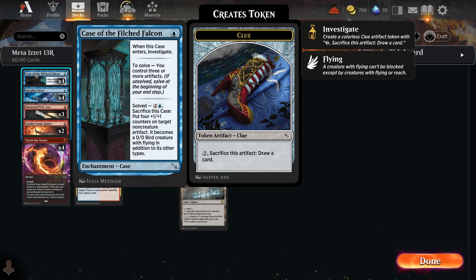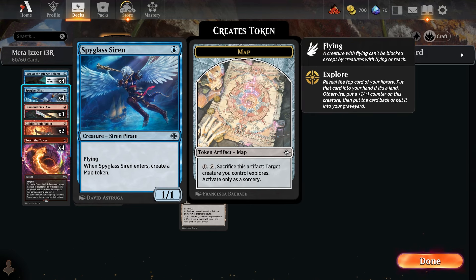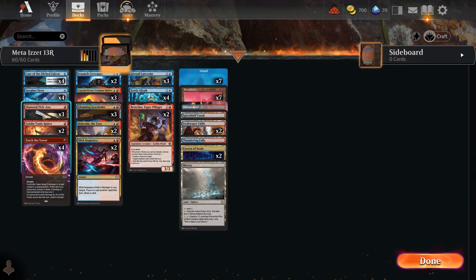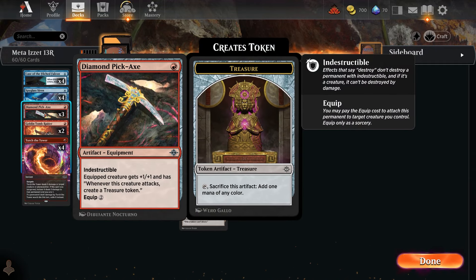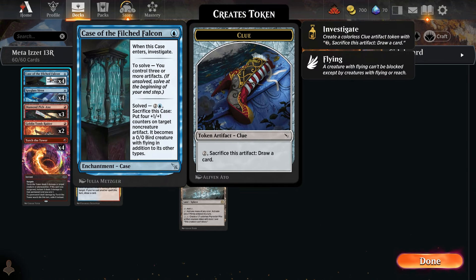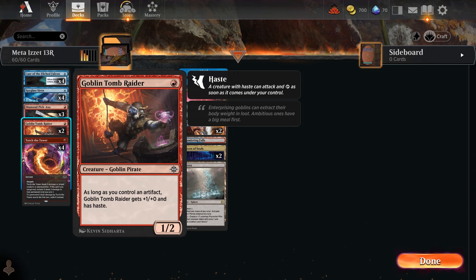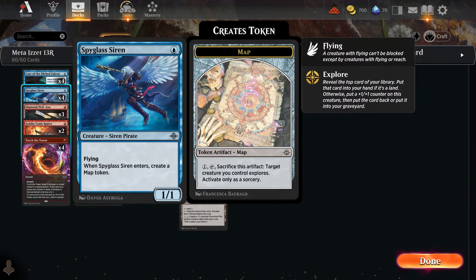Looking at one-drops: Case of the Filched Falcon — if you control three artifacts, you sacrifice it and put four +1/+1 counters on a non-token artifact you control. So when the Siren comes in and makes a map token, that token becomes a 4/4 bird with flying — really good evasion. Diamond Pickaxe is an indestructible artifact that gives a creature +1/+1 when it attacks and makes a treasure token — another target for the Case.